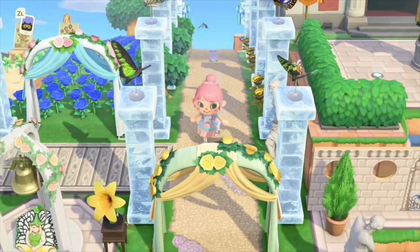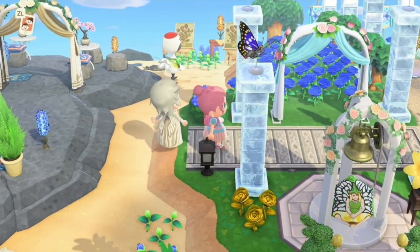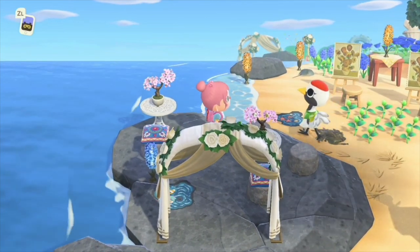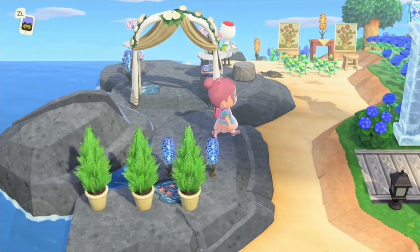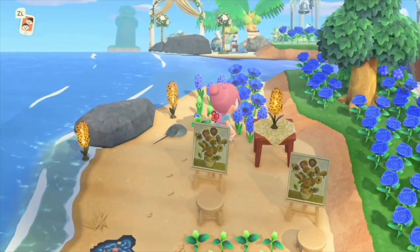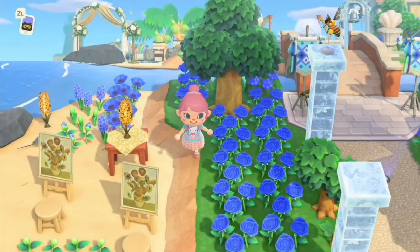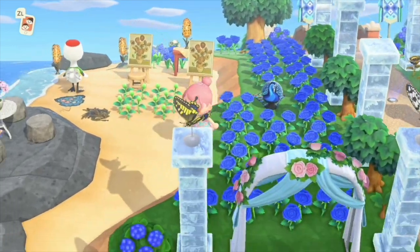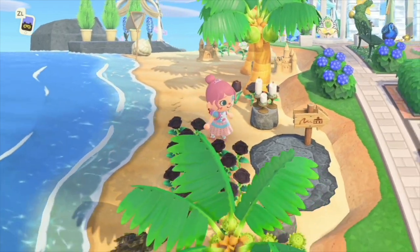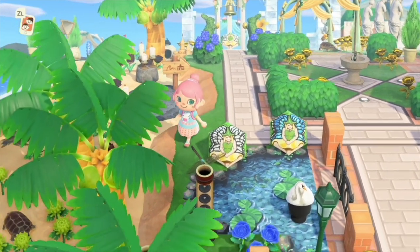The butterflies on top of the frozen pillars is a very nice touch. Of course she has a theme on her island — not only is it a European themed island but it also has lots of blue and white and cream color scheme. I love the artwork out here on the beach. The peacocks and the swans you see throughout her whole island are designs that she has created herself, so I'll be sure to link her creator code in the description box below.